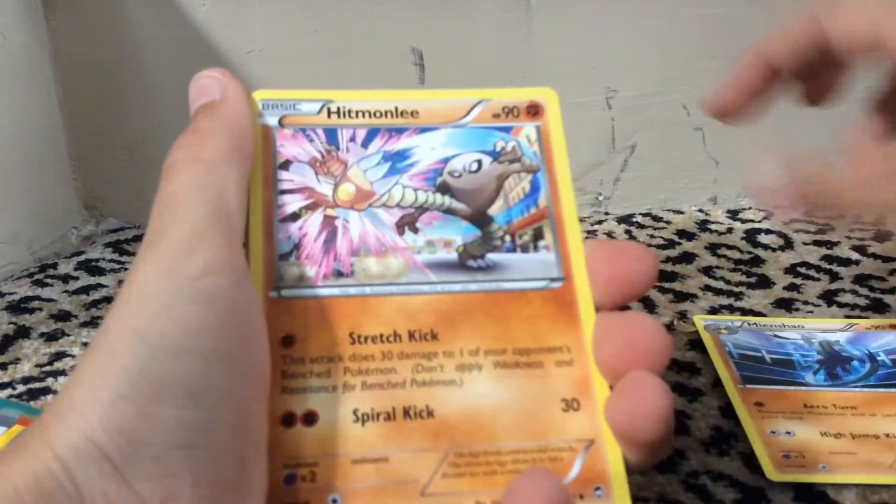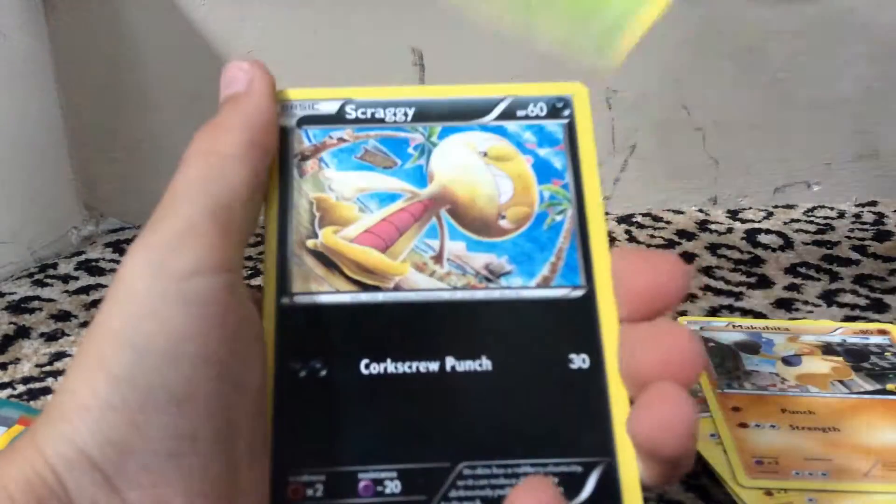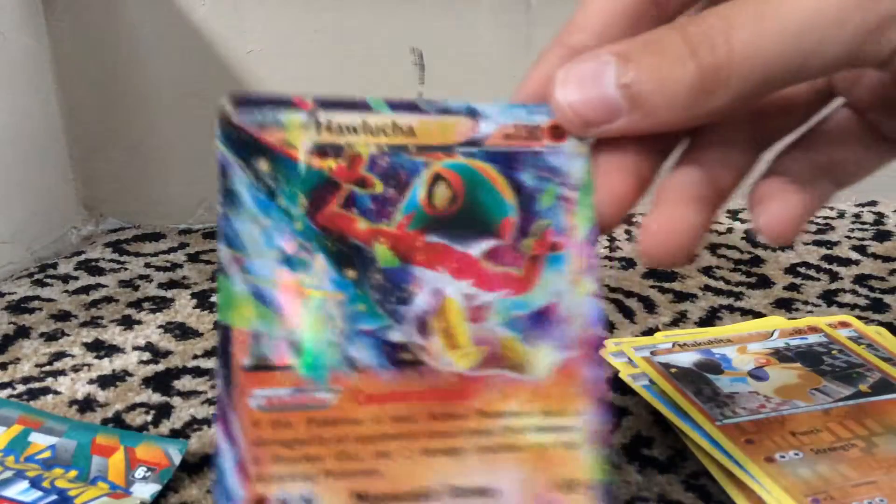So we got a Mishao, Hitmonlee, Korina, Minan, Masuhita, Shroomish, Scraggy, Poliwag, Nakuhita again. Oh my gosh guys, we got a Hawlucha EX!